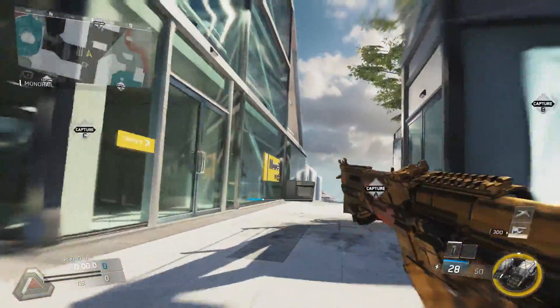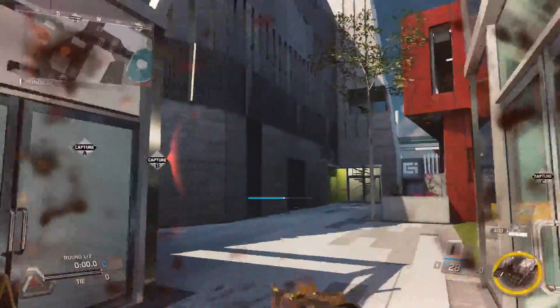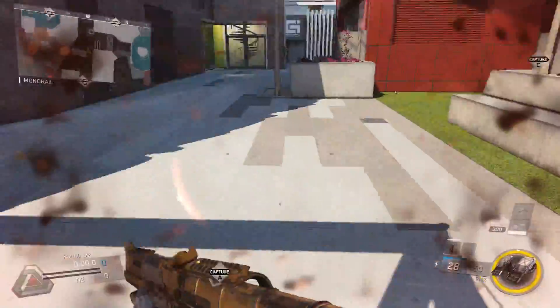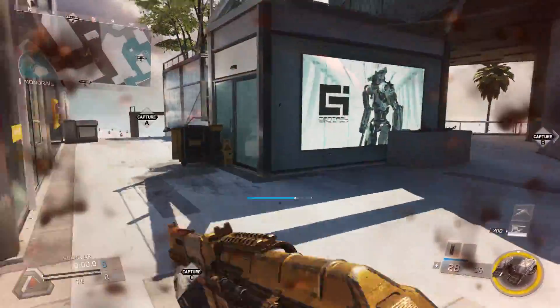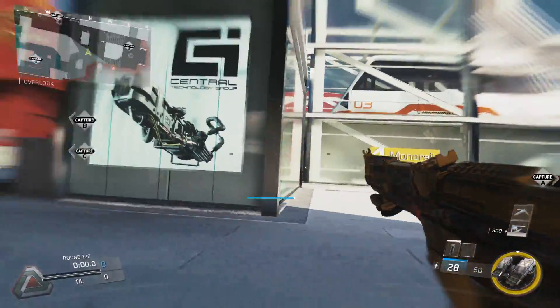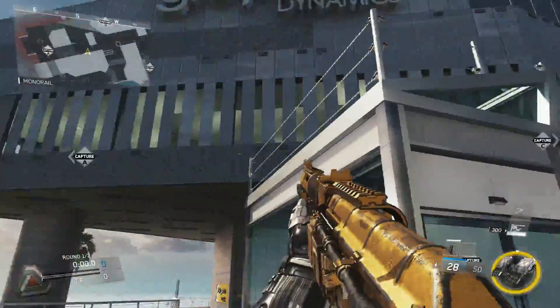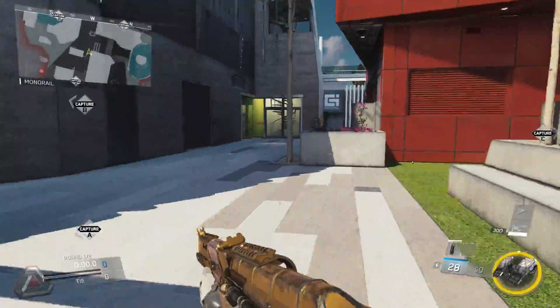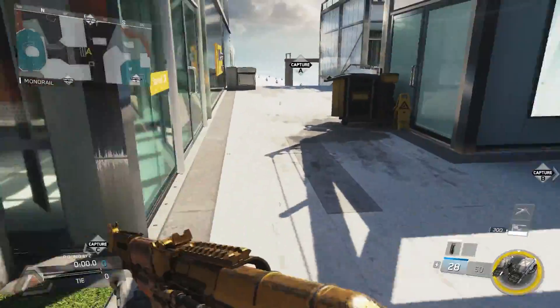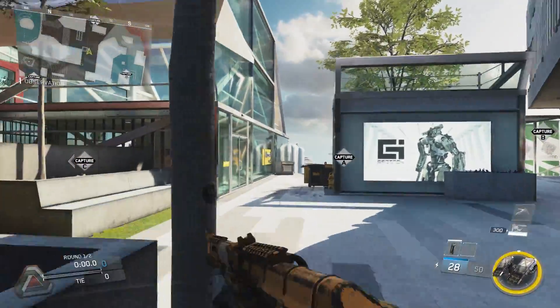Hey guys, what's going on? I'm back with another video and today I've got something different — ain't no zombies livestream, ain't no multiplayer gameplay or anything. I've got a secret room and some sick glitches on the map Genesis that my mate found. I found some extended ones to the glitch that someone else found and I'll leave their channel in the description below so you know where I got them from.